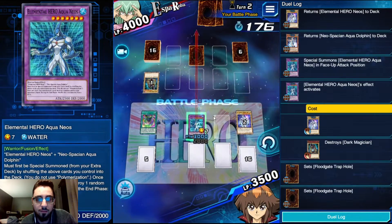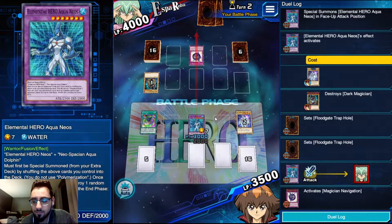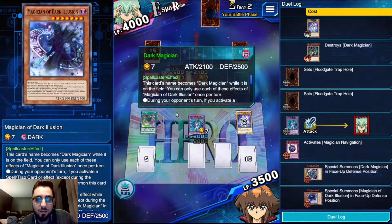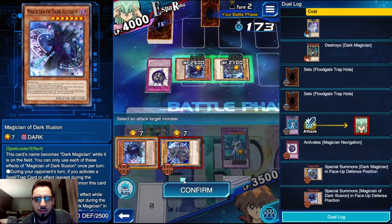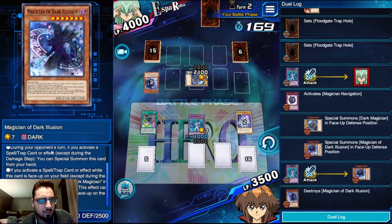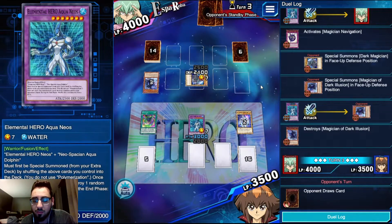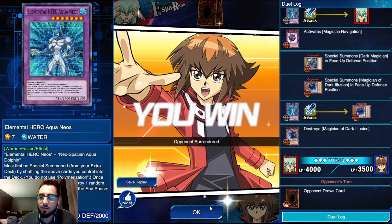I'm just going to swing directly to force the Magician Navigation. That's fine. He's going to summon the Dark Magician from his hand - so he's playing two. The snipe out of his hand didn't matter; now he's going to summon the third... no wait. He had the opportunity to special summon one from his hand but I'm not sure why he didn't. He has Magician of Dark Illusion in hand - we know that thanks to information from Neosapien Aqua Dolphin. And that's going to do it.